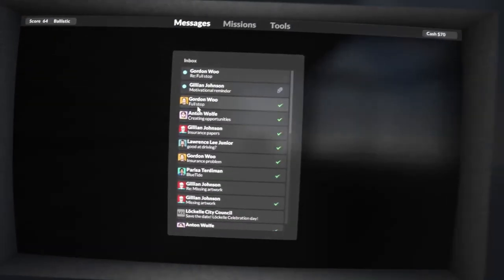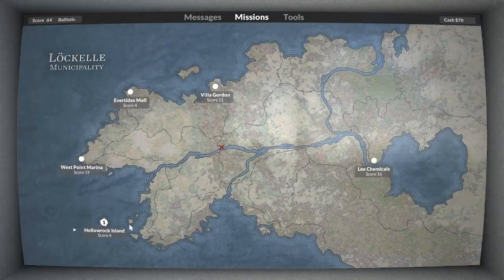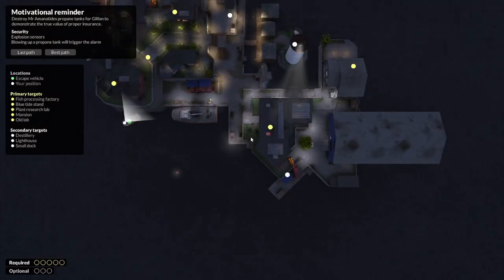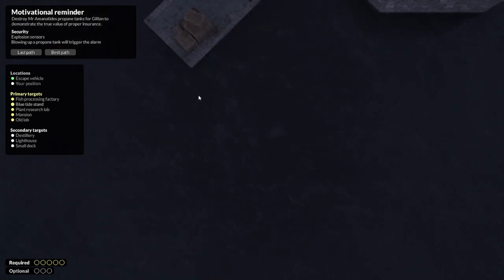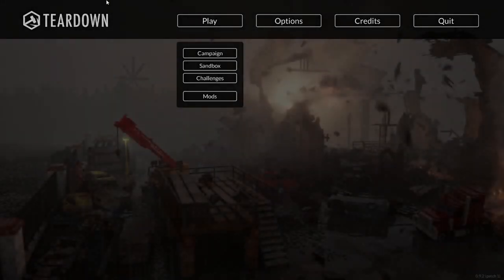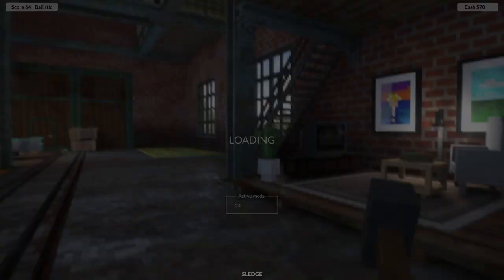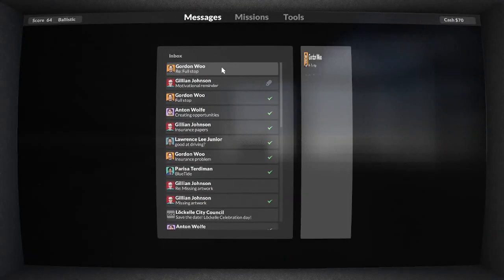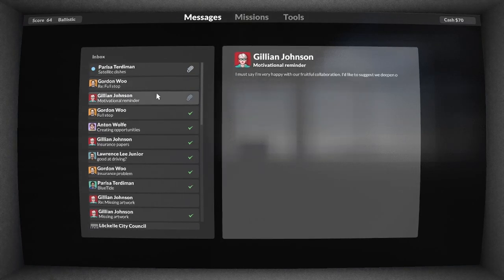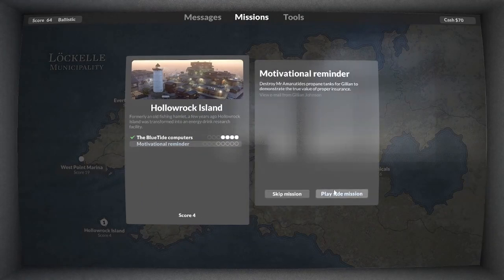Turn off that TV. Okay, what is 'Motivational Reminder'? Hollow Rock. Okay, which one is this? This is the one with the explosive tanks. Yeah, let's just make this look beautiful — turn that on. This is gonna look beautiful because you get to watch the explosions. I like clicking tab and seeing all the explosives slowly go off. It's really fun to watch.